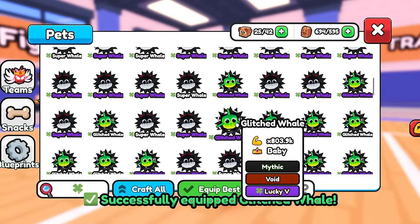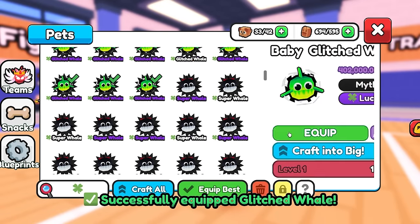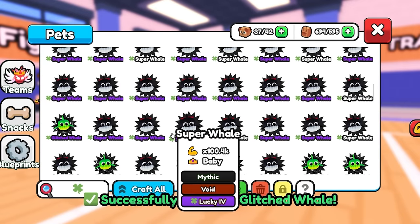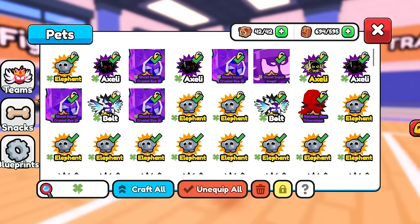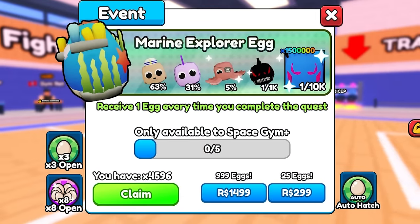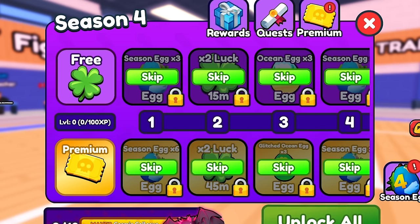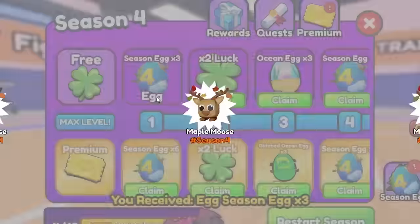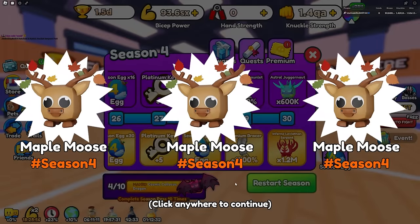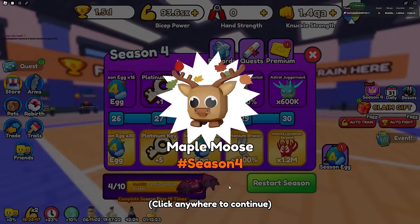That scared me — I thought I actually got the 45 million secret pet, but it's a Cosmic Colossus Dragon. No way! So while I was talking about Cosmic Colossus Dragons, that's actually my second one hatched across nine season passes. That got me so excited — I actually thought for a second I got the secret pet. Every time I get a Cosmic Colossus Dragon I know I'm getting close because that's the second-to-rarest pet in this season pass.